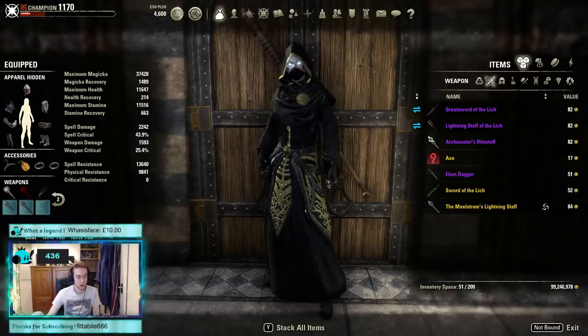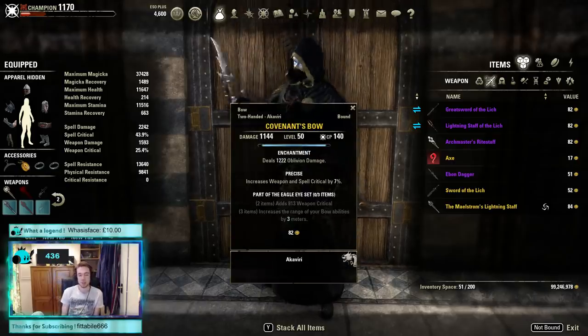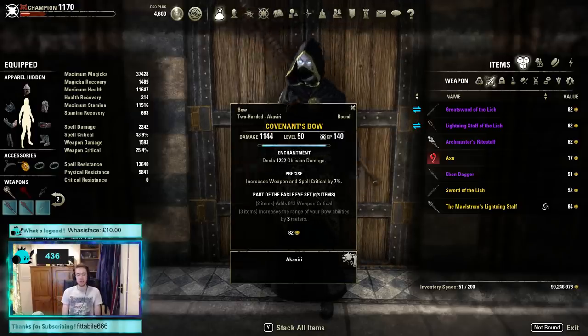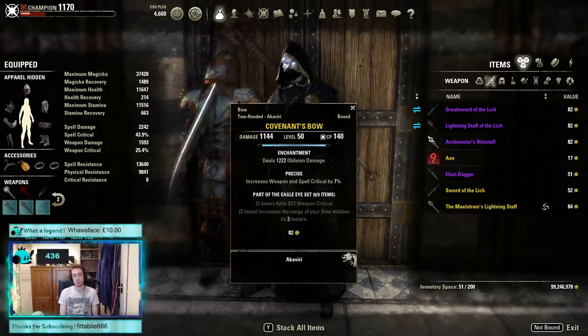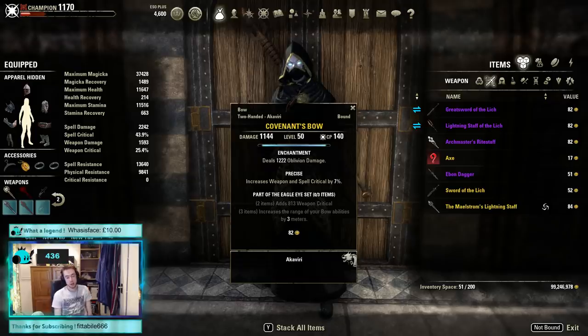Moving up the excitement scale, we have the Covenant Bow. This used to be obtainable from PvP reward mails and general farming in Cyrodiil. What's really interesting about it is the enchantment — 1,222 oblivion enchant. For a CP140 weapon, that is significantly more than what you're meant to get on a bow, which is what made this item so special. I believe Eagle Eye still exists as a different set now, but the Covenant Bow no longer exists.